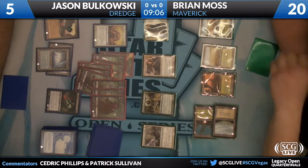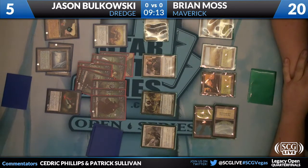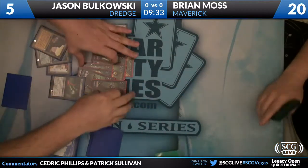The problem here is that if he activates Cephalid Coliseum, it's going to tap him out, so Dread Return isn't a possibility because of Thalia. But with what Jason has amassed on the board at this point — probably just chill out for a second. He's in absolutely no rush, and Mother of Runes isn't actually going to get one of the guys through because he has a white creature in Sun Titan and black creatures. And there's a concession. Brian Moss flooded out pretty heavily — he kept a hand leaning very heavily on Scavenging Ooze and just never got a chance to play it.